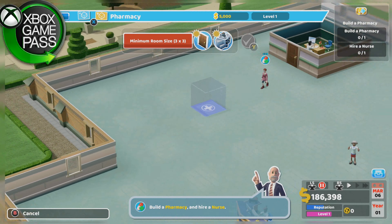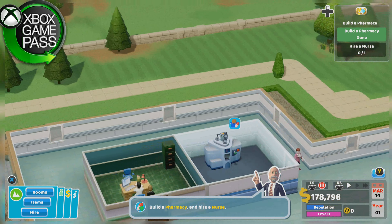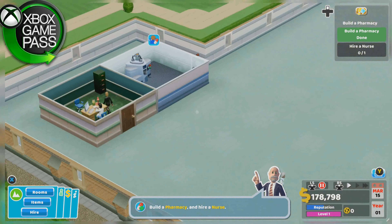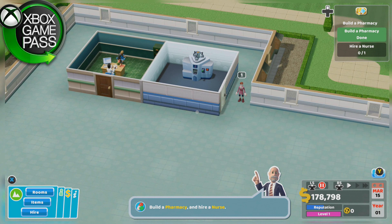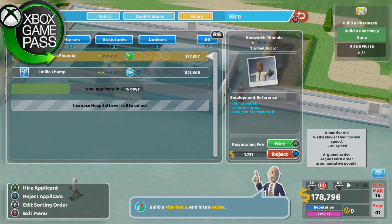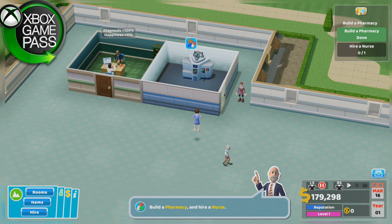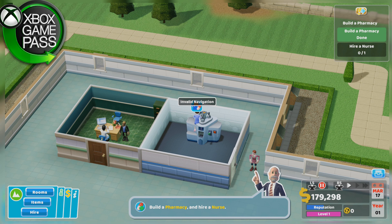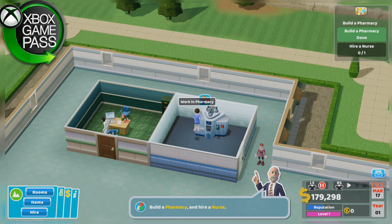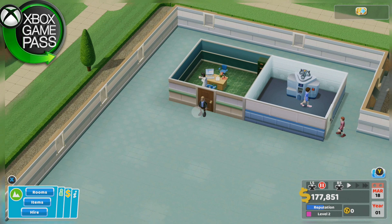I guess that's in rooms — pharmacy. Minimum 3x3. I don't know where to place it. Maybe we can put some toilets behind. Look, I'm sure I'm going to make a lot of mistakes. Hire a nurse — Ranwen for $14,000. Get to work. Pharmacy, work in pharmacy — there we go. Fantastic.